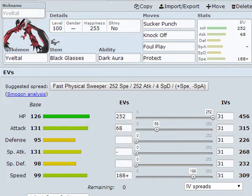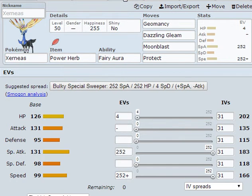Coming in at number three we have Xerneas, which is really, really great — though it's a pain to deal with. The basic big-six set: Power Herb, Fairy Aura, with the moves Geomancy, Dazzling Gleam, Moonblast, and Protect. The EV set is basic: 4 HP, 252 Special Attack, and 252 Speed with a Timid nature.